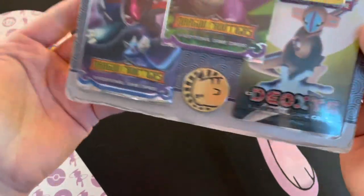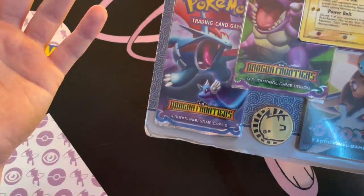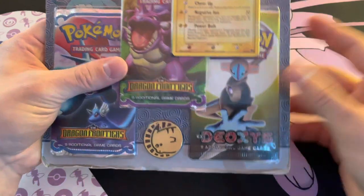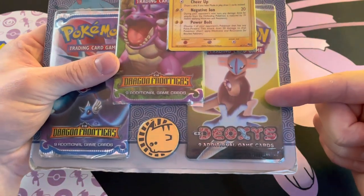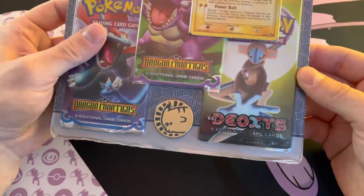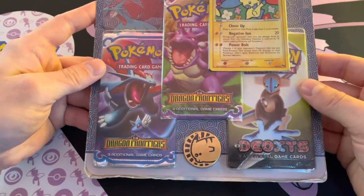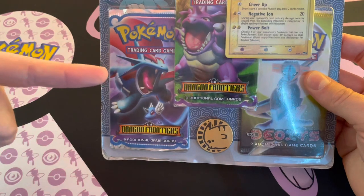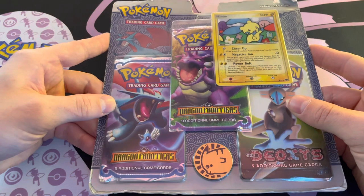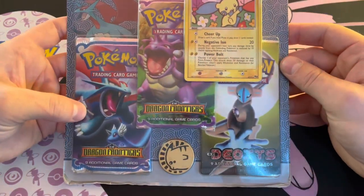We still have an opportunity in all these packs to pull a gold star Pokemon. Both of these sets have gold stars. In EX Deoxys, you'll find hopefully the most rare gold star, which is the Rayquaza gold star — there's also the Latios and Latias gold stars. In EX Dragon Frontiers, the heavy hitter is the Charizard gold star card, and there are a couple other gold stars in that set as well, which you'll see on screen.